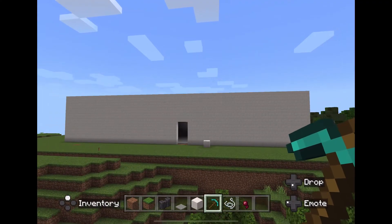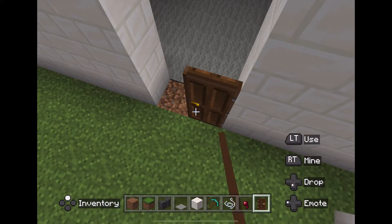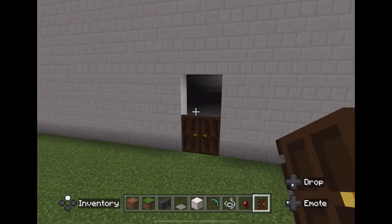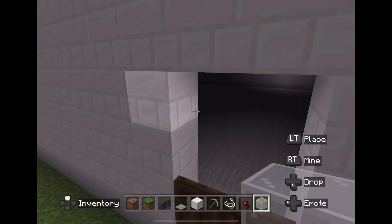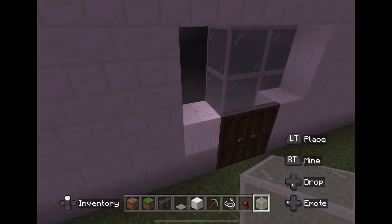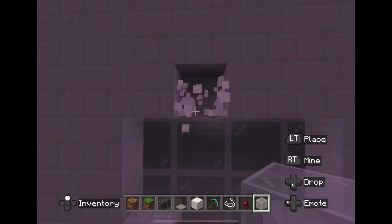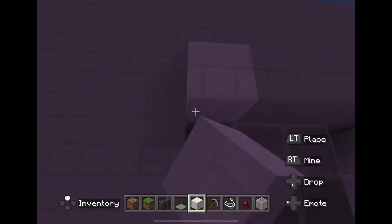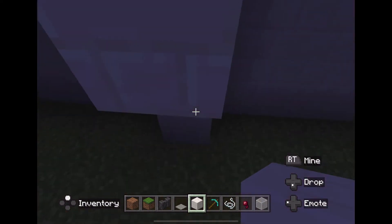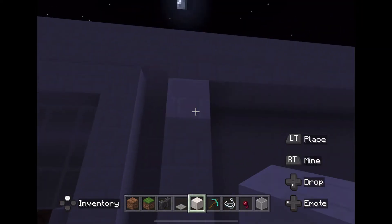I was trying to see how even it was to the middle of the door — it was close enough. Then I added some glass since the door was too small. I decided it wasn't enough, so I tried to make it more decorative to look pleasing. I didn't want it to look so small — I wanted it to look like an actual house. So I also added a garage.